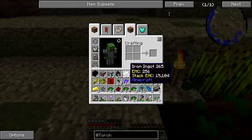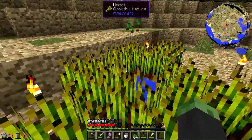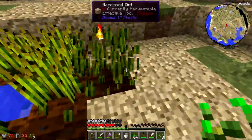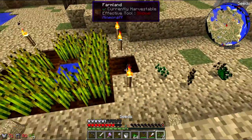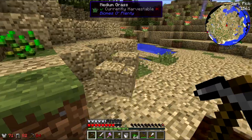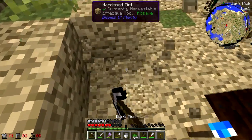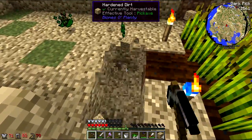We have enough now. We're going to put wheat seeds here — not melon, not essence of nature — wheat seeds. That is insane! Let's break this guy and that guy, dig this out a little bit so it looks symmetrical. Around it we're going to have essence seeds. Let's break these torches as well, get our torch — we're starving, which is not good, but we'll live.